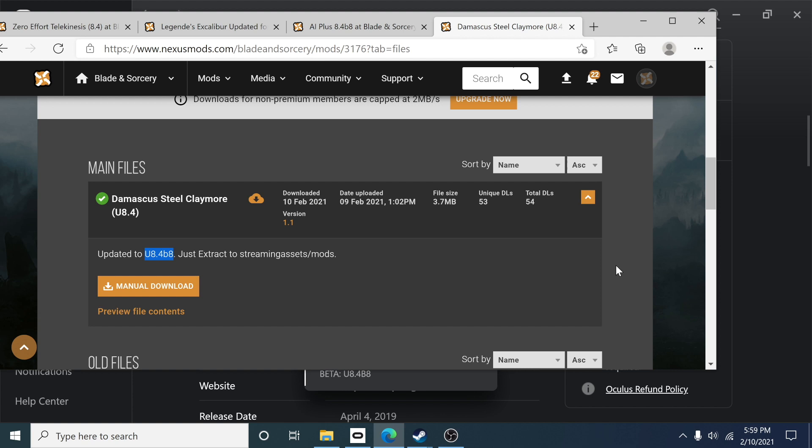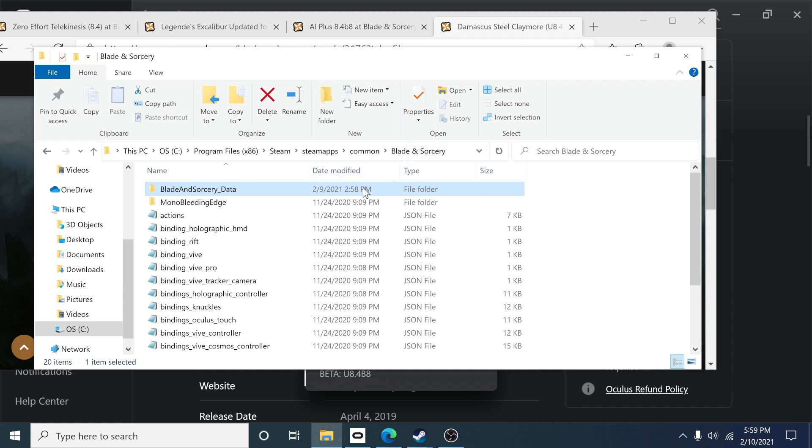Mods from previous versions — like a mod from U7 or from 8.3 — will not work with 8.4 beta. If you install those mods, not only will they not show up, but they could actually appear in-game as a question mark, meaning the game can see the mod but it is not compatible with this version.